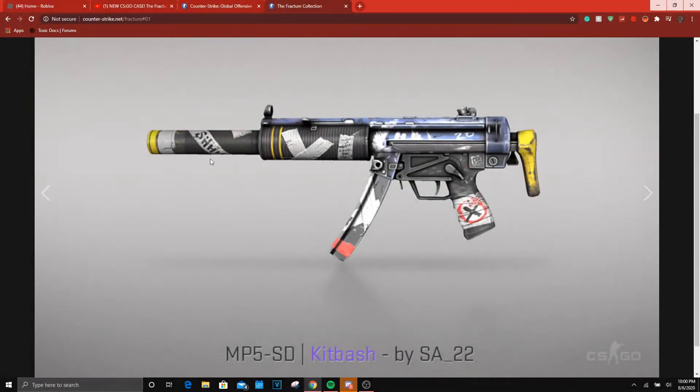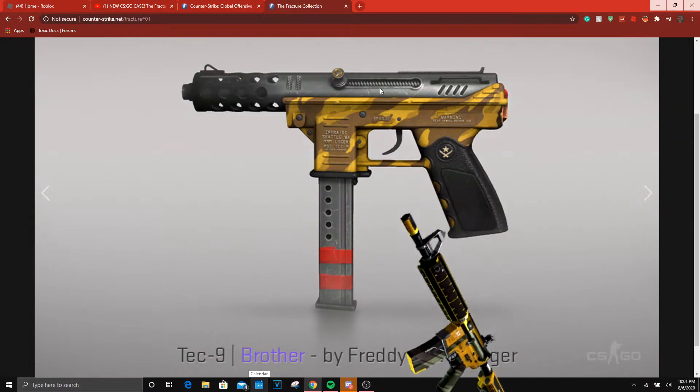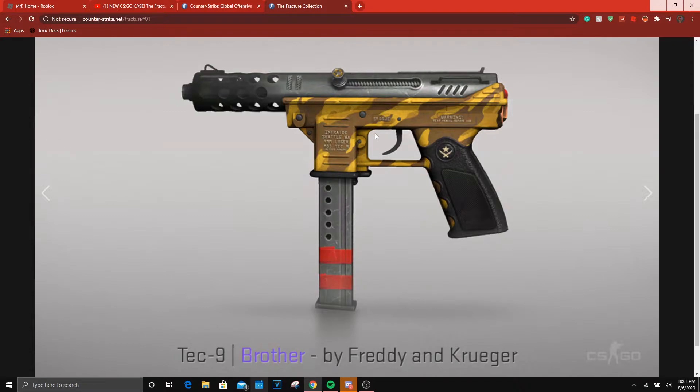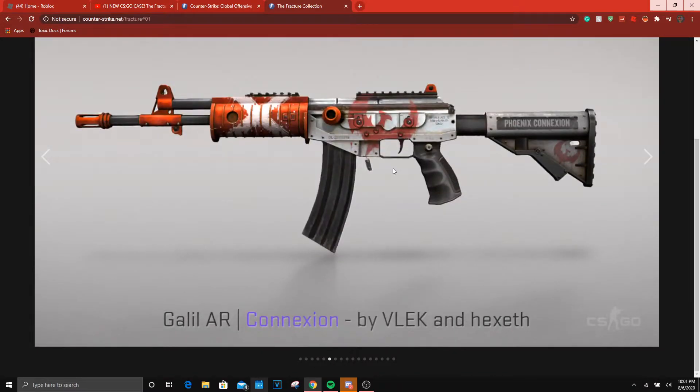This one's kind of like the Flashback, kind of like an Agency — it's pretty cool. Then we have the Tec-9 Brother — it's kind of just like a Buzzkill mixed with the Fuel Injector, but they camo'd it out. It looks okay, but you won't really be seeing this, so that sucks. Next up the Connection — I really like this one, it's got like a little hot rod finish to it.